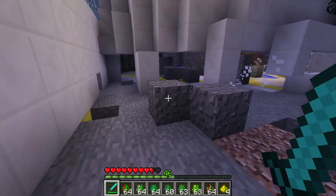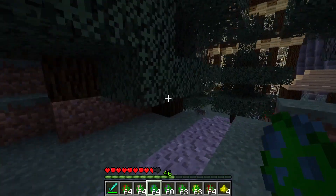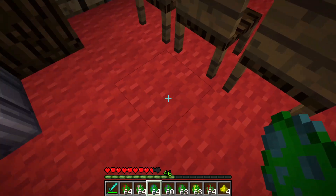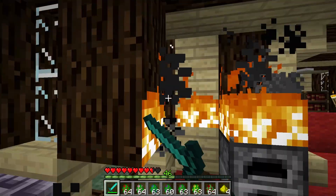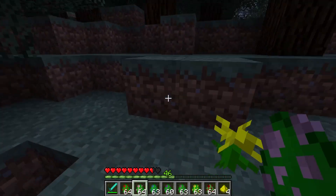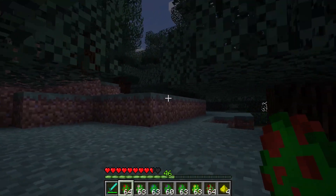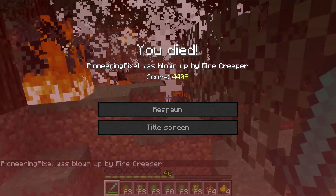There's apparently a boss silverfish nearby making the area super laggy, so I'm avoiding it. Then I spawned a lightning creeper inside the house — which was a horrible idea — and it just burned my entire house down. The mini creeper comes from the splitting creeper and is just a very small creeper. Also, the fire creeper in a forest is a terrible idea, but I did it anyway.